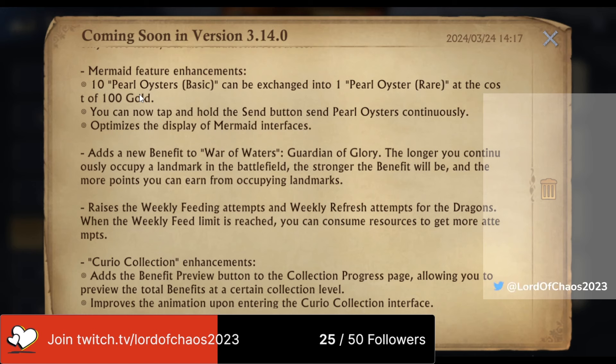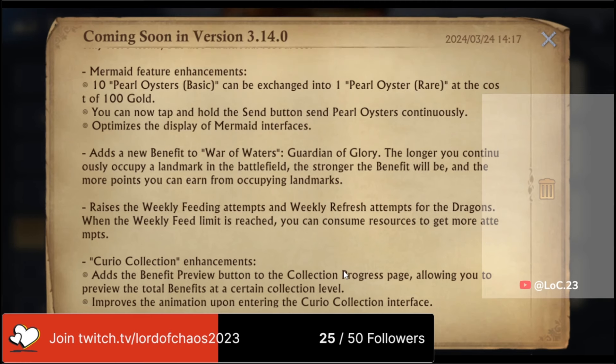They've done something to help us — they upped the conversion rate from 5 to 1 to 10 to 1 — and they're also charging us for the privilege. It's kind of a middle finger, to be honest. I'm not too happy about this at all. They should have just made it so you can exchange your basics for rares and left it at that, or made it so that esotericas could be leveled up with both basics and rares. There is utterly no need to charge gold for this.